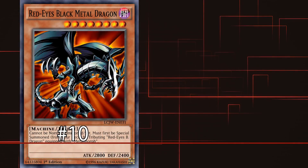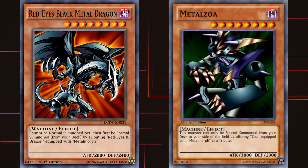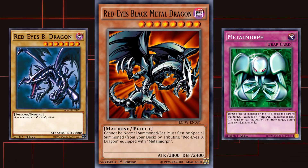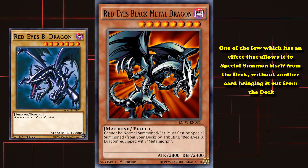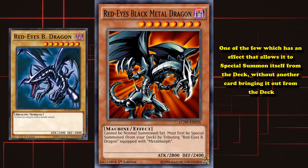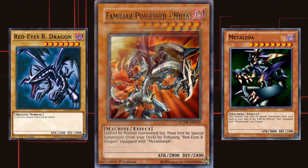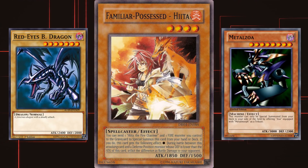At number 10 we have Red Eyes Black Metal Dragon, and Metal Zoa counts here as well. In order to summon this card you have to tribute a Red Eyes Black Dragon that was equipped with the trap card Metal Morph, and then you can special summon this card straight from your deck. It's one of the few cards with an effect that allows it to special summon itself from the deck without relying on another card.